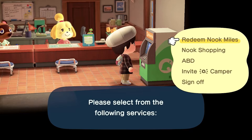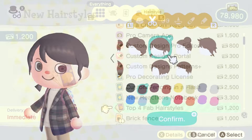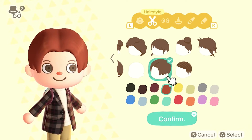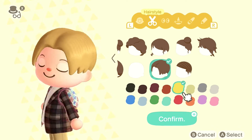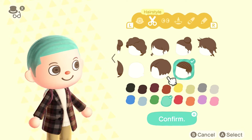Let's check out the new items in the Nook Mile shop. First up, we can unlock new hairstyles. There are 4 hairstyles you can get from the shop. You can unlock even more by talking to Harriet on Harvey's Island the next time you visit.